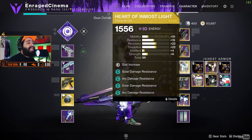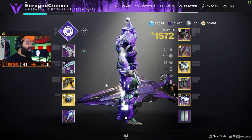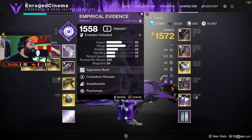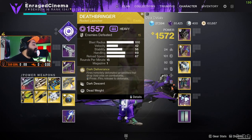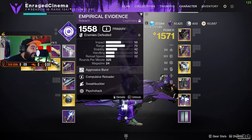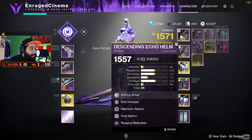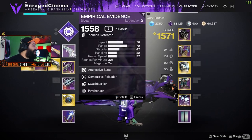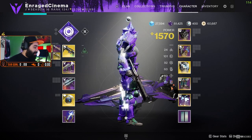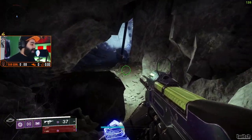On top of that, we have the same thing as the Warlock build — a lot of well mods that help us improve our weapons, mainly the void ones. You really want to be using void this season. Void is meta, boys. Void weapons, void shields, void elements — void is the way right now. This is the setup I'm going to be using for the raid, similar to this. Let's go ahead and show this thing in action.